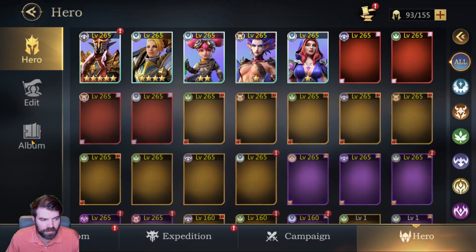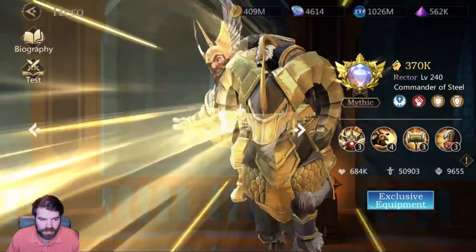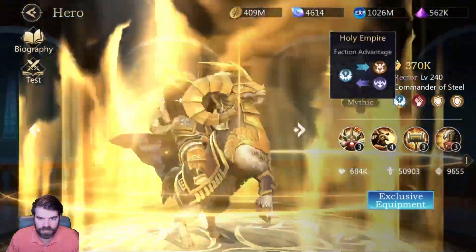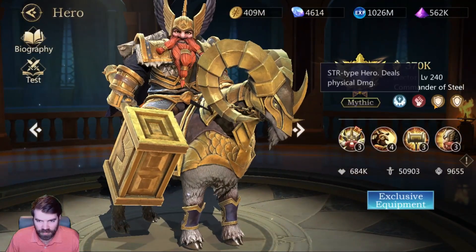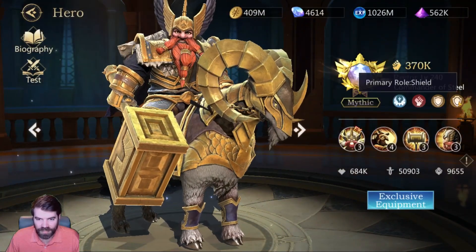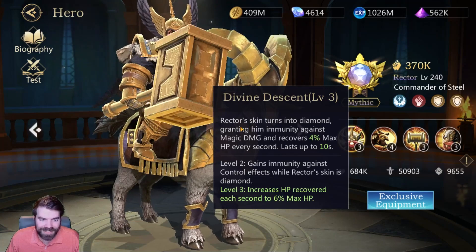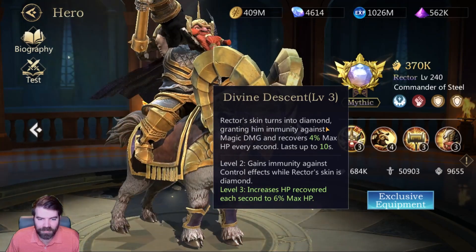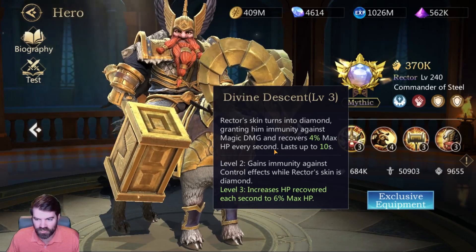Okay, let's go look at the new hero. Got a new little dwarf man here. So first of all, he is Holy Empire, he is a strength type. He's a tank and it says his primary role is shielding, which is weird because I don't think he has a shield anyways. So his ultimate — Rector Skin — turns into diamond, granium immunity against magic damage and recovers four percent max HP every second. This guy has a lot of immunity towards magic damage.